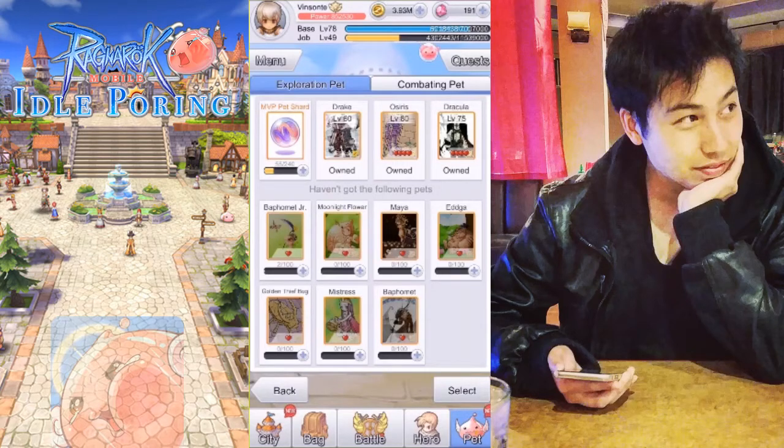Hey, Santi here. Today I want to talk about orange or MVP pets. I've been seeing a lot of questions online about which MVP pet you should get, because once you get to map 400 you get these MVP pet shards, and once you get a certain amount of these you can actually pick your MVP or orange pet.